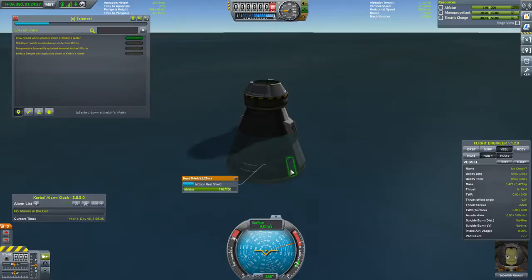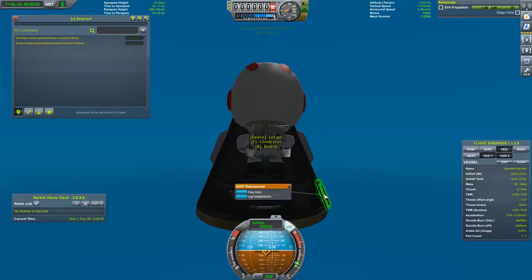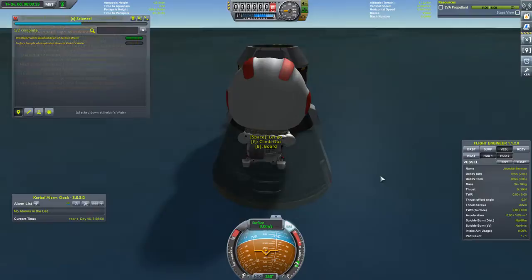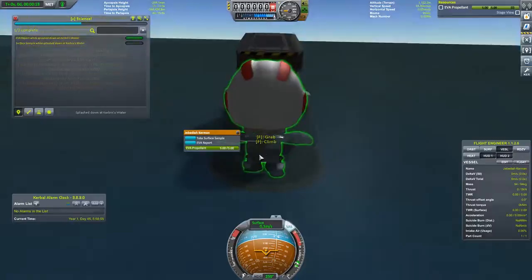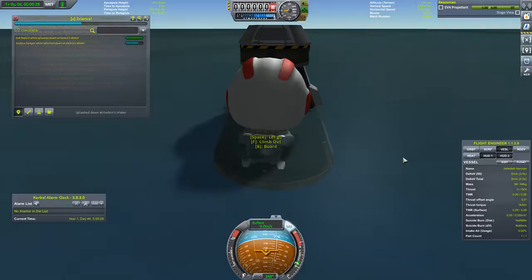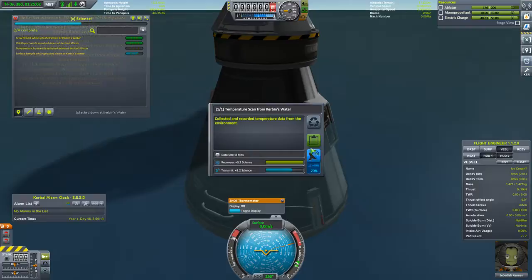So EVA temperature scan, surface sample. EVA. Take and EVA report. Keep. Take. Store. And let's let go. And now we can take a surface sample and keep the data. Grab. Take, store. Board. Temperature scan — okay we can do that now. Log temperature. Keep. And let's recover this vessel.